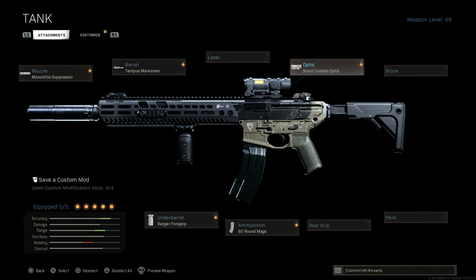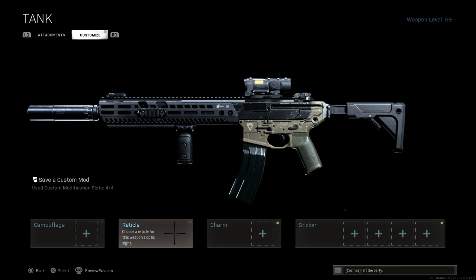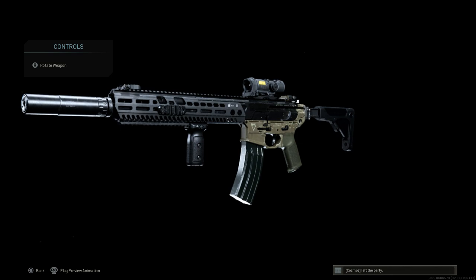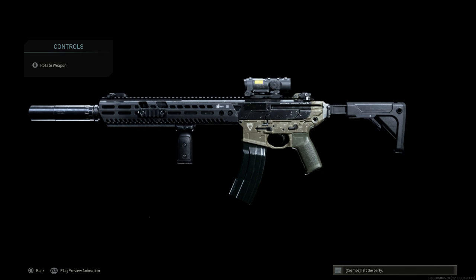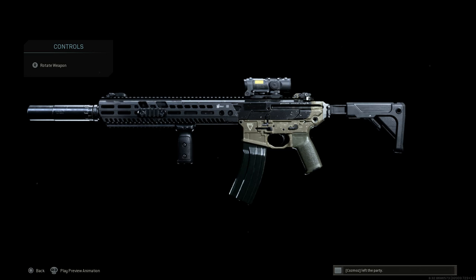For the underbarrel, the ranger foregrip gives the best recoil control for the Virtus, keeping this thing basically dead accurate with very little muzzle climb. The Scout Combat optic also assists with recoil control according to stats from True Game Data. For the reticle, we'll go with the T-pose for a clean crosshair, giving a similar sight picture to the VLK. This thing has a high rate of fire — around 900 rounds per minute in game — and is deadly accurate. Just be aware you're stuck with the 3.25 magnification so you may want to pair it with an SMG for close quarters.